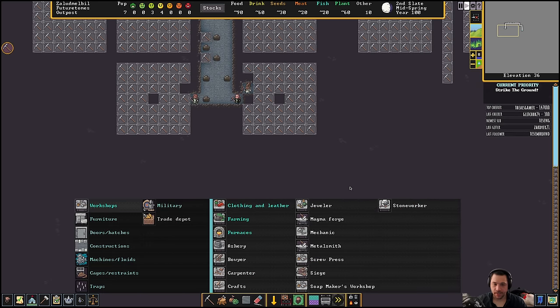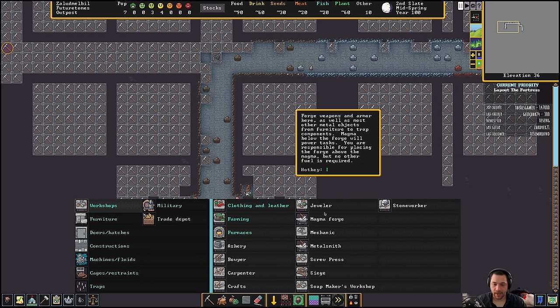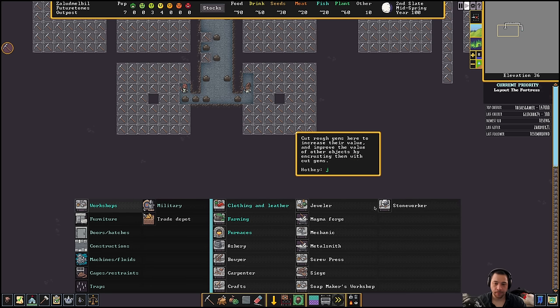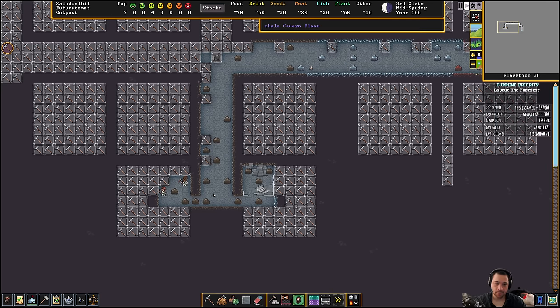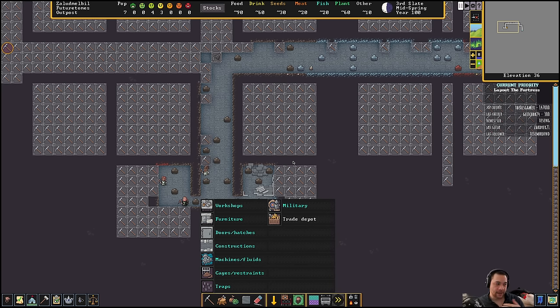All right, so here we are, and the first workshops I'm going to set up. Let me update my priority — lay out the fortress. The first ones I'm going to set up are a stoneworker and a carpenter. A stoneworker makes furniture and stuff like that out of stone, and then a carpenter does the same with wood — those are the two most important early on. The carpenter is going to be able to make beds, and the stoneworker is going to be able to make tables and chairs. I'm going to make these out of the native stone, which would be shale, just so they look blended in. Not all stone is the same — some stone is flux stone, and some stones are heavier or lighter. If you're going to make rock jugs to carry liquids, it might make sense to make those out of a light stone like jet and not a heavy stone like cinnabar.